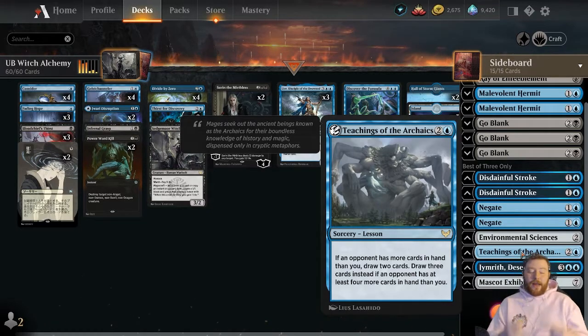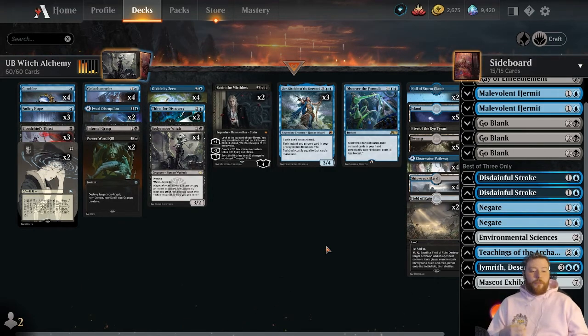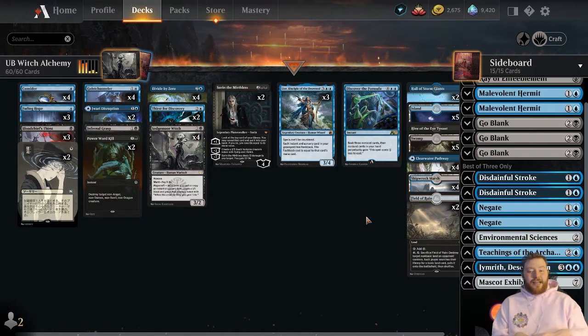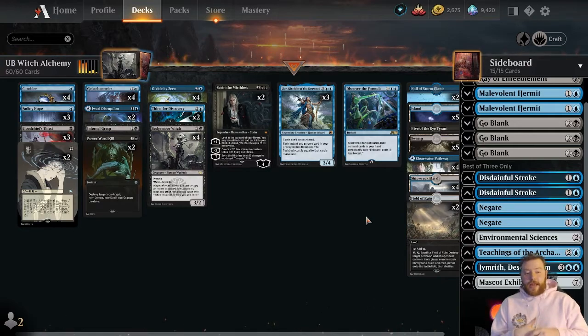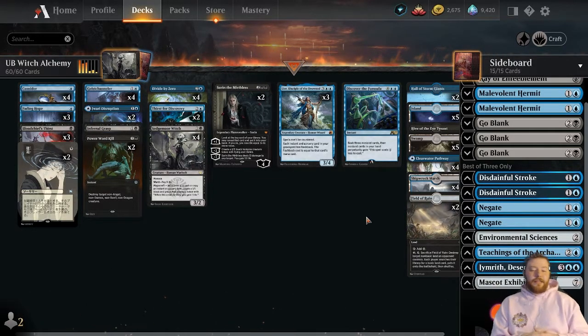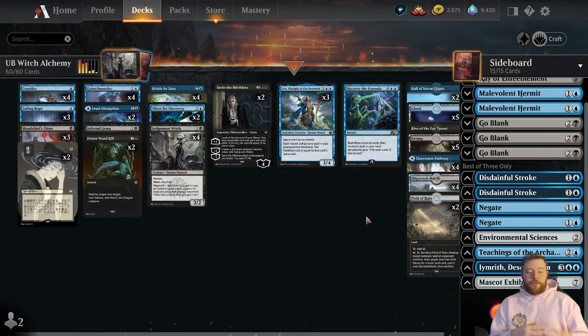If you're wondering how to beat decks that get on the board and take over, you can change up the deck. Switch your basics to snow basics — we have five of each basic, and the description has the full deck list. Make that change, add a couple of Blood in the Snow, and then trim the Discover the Formulas since those are at odds with that more controlling build. This deck does play the beatdown some percentage of the time so make sure to make the proper changes. Cut a couple Discover the Formulas, bring in a couple Blood in the Snows, and you'll be able to trade off enough for them to redeploy their hand, then Blood in the Snow brings back a Sorin and you take over the game. This deck is super great, a lot of fun to play — I've played it since its reveal at SCG Con back in October and it's been a blast, and it's cool to see it in Historic with some new cards. Make sure to check this deck out on the ladder.